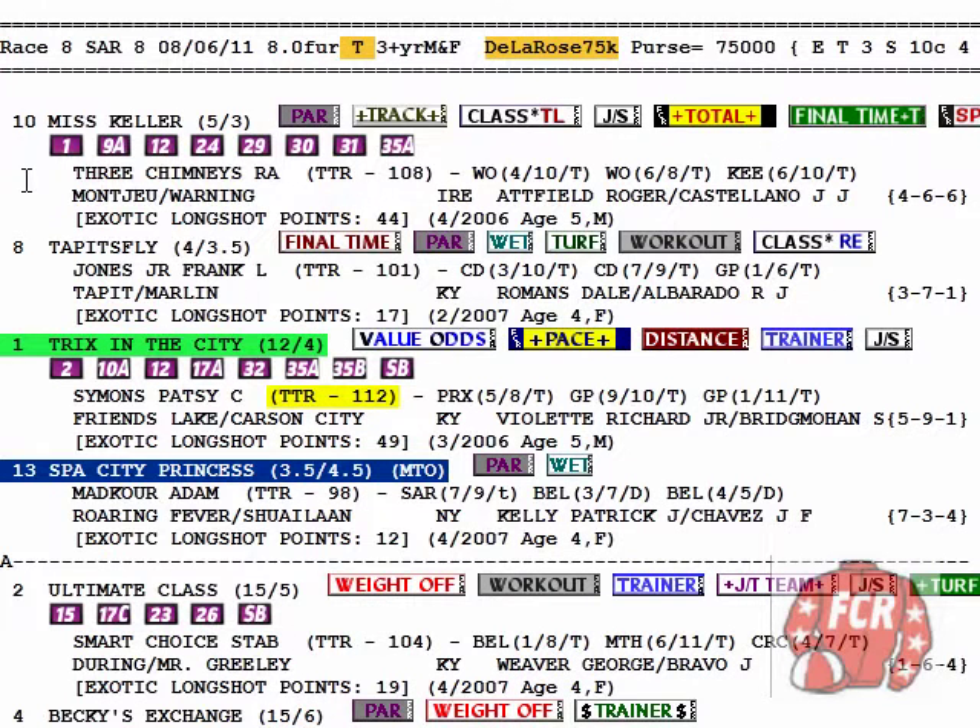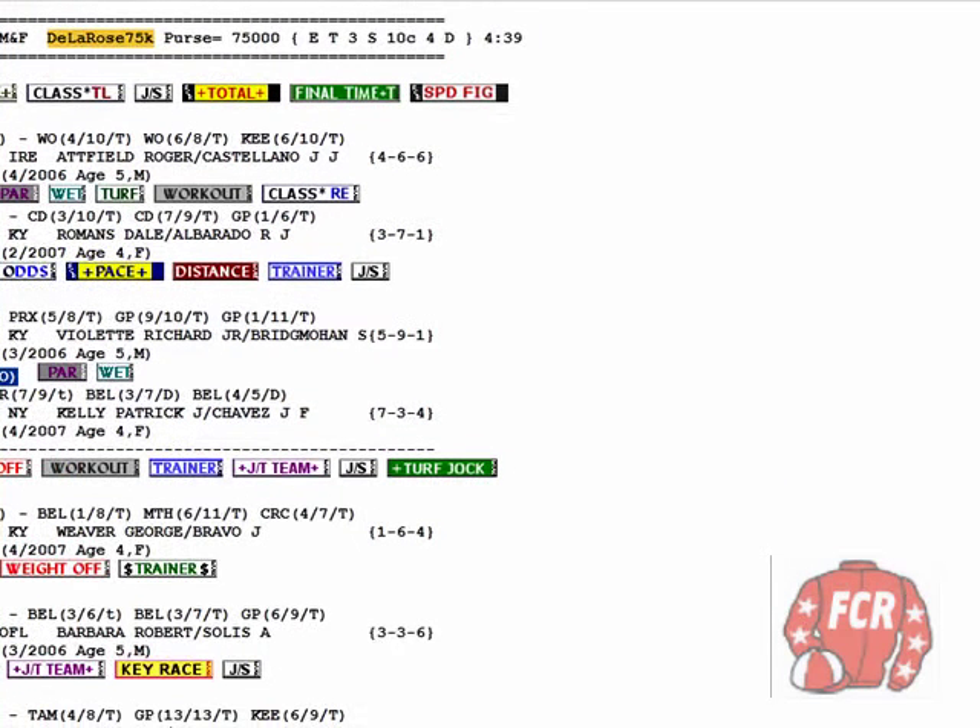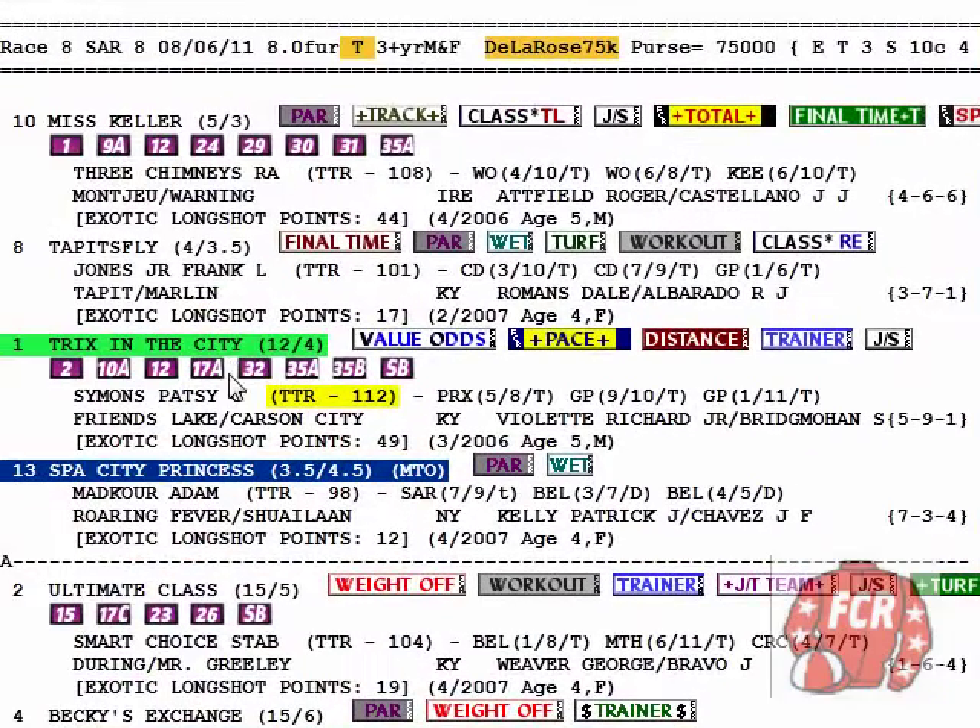Do we have the horse? We do have a value odds horse: number 1, Tricks in the City. Are we interested in this horse simply because it's a value odds horse? We're interested in her to start off with because of that. But whatever odds she's going to be near post time is the next thing we need to know, because there's no need to read the book if we're not going to like the story. The whole ball of wax is what odds is this horse going off at near post time.